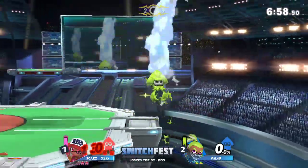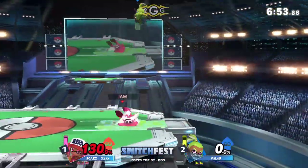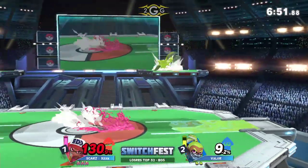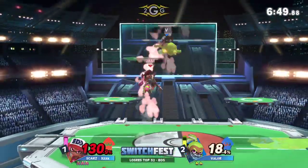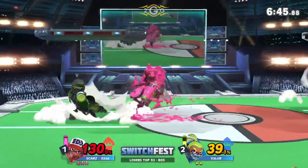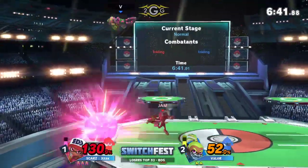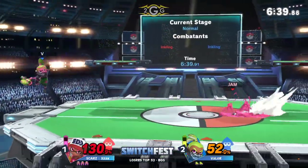That was beautiful — dunked into the blast zone! Ex-Ax taking that first stock. That down air was juicy coming out, and especially now Ex-Ax is in a good position. If he can get extra percent here, that's going to be really good for Ex-Ax. We might even possibly see a game five. Getting that Nair to jab — really nice stuff, quick easy percent. 52% — definitely good extra credit.